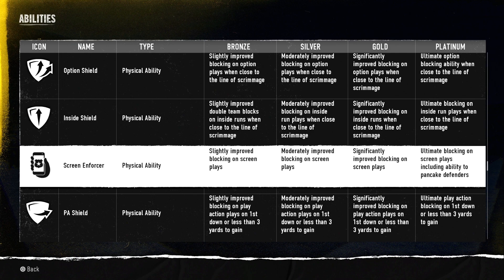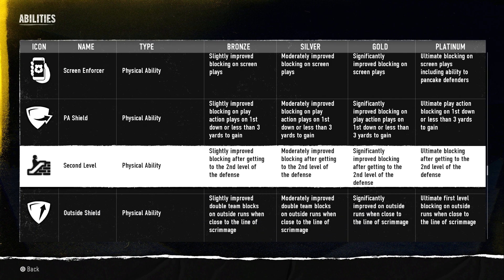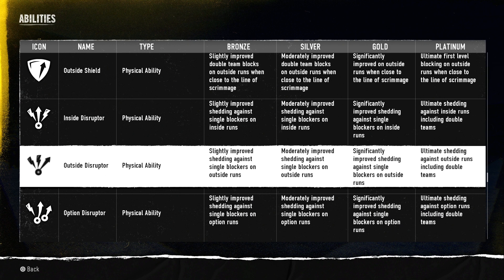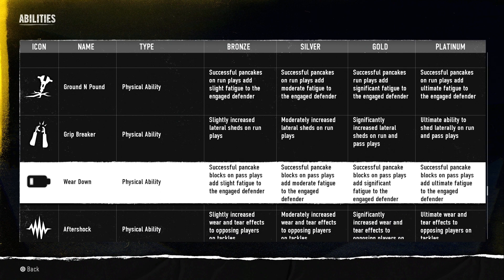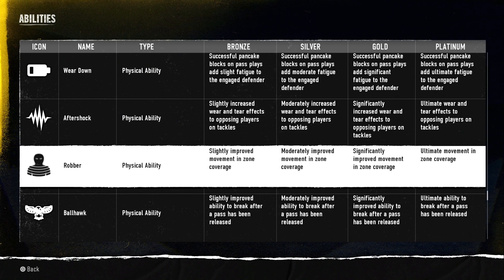Option Seal — slightly improved blocking on option plays close to the line of scrimmage. Inside Shield — slightly improved double team blocks on inside runs when close to the line of scrimmage. Screen Enforcer — slightly improved blocking on screen plays. PH Shield — slightly improved blocking on play action on first downs or less than three yards to gain. Second Level — slightly improved blocking after getting to the second level of the defense. Outside Shield — slightly improved double team blocks on outside runs when close to the line of scrimmage. Inside and Outside Disruptor cover shedding against single blockers on inside and outside runs — pretty much the same concept across the d-line. Strong Grip — slightly boosts lateral shield prevention on run plays. Ground and Pound — successful pancakes on run plays. Grip Breaker — slightly increased lateral sheds. Wear Down — pancake effects. Aftershock — slightly more wear and tear effects on opponent players. Robber — slightly improved movement in zone coverage.